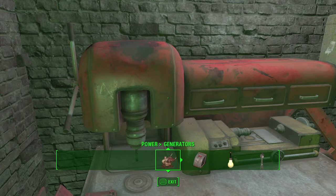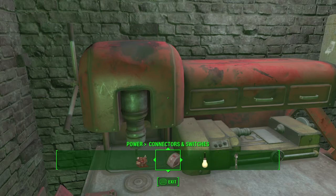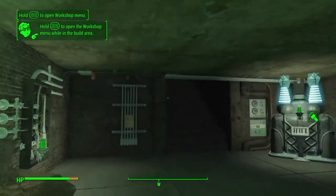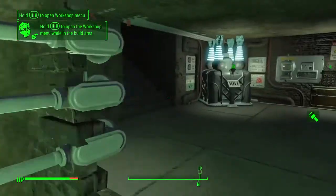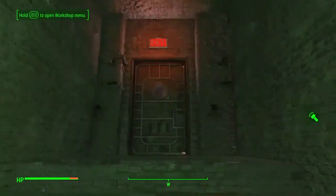There's a generator. I don't have enough for generators. Maybe they put this here because you need lights — who knows. Oh, wait. So I walked up here. There's nothing. There's more upstairs — I'm stupid.